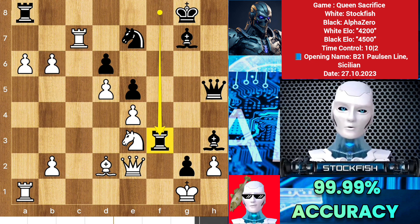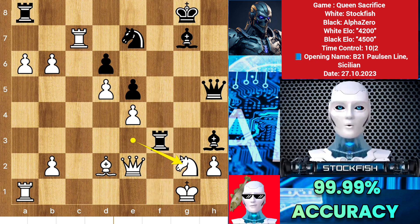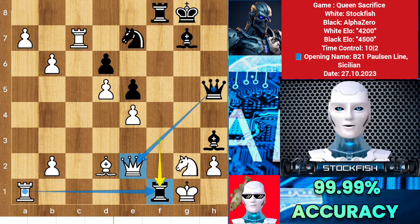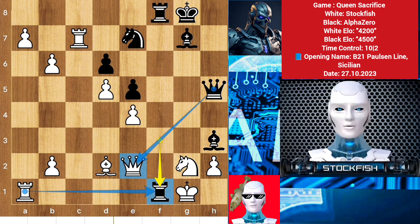I played b6, we have rook takes pawn, threatening to play rook f1 check. So I take the g pawn, rook to f8, threatening rook f1 check. I played a7 — do your best alpha, I just want to promote my a pawn. We have rook f1 check. If you take it with your rook then you will lose your queen and the queen will arrive on there.